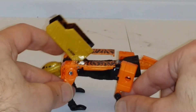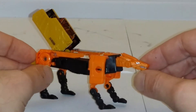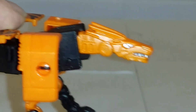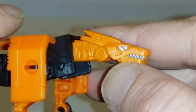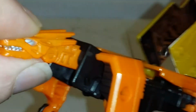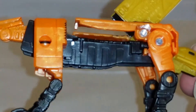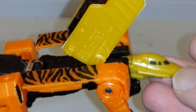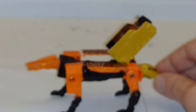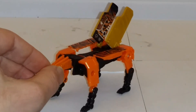Plutôt sympa, la figurine rend mieux que le mode Jet. On peut s'attarder notamment sur les détails du visage pour se rendre compte qu'il y a eu un chouette boulot, avec une peinture légèrement métallique, les crocs et les yeux qui ressortent en silver. Mais c'est quand même un peu chiche en termes de finition : on a du orange, on a du noir, et même un cockpit en guise de queue. Ce personnage me fait quand même plus penser à Steel Joe, et d'ailleurs je pense qu'il y a de fortes chances pour que le moule soit réutilisé pour faire Steel Joe.